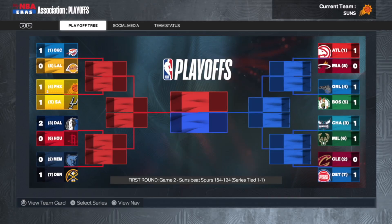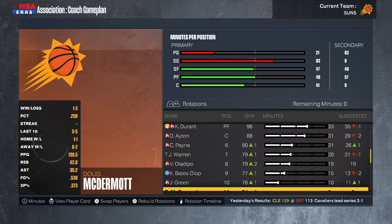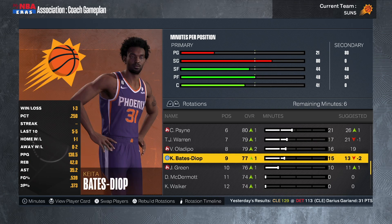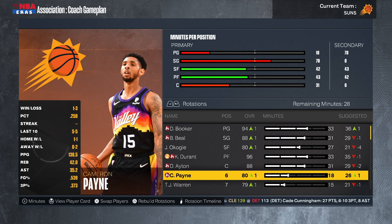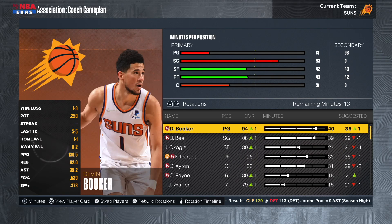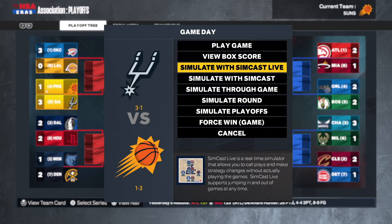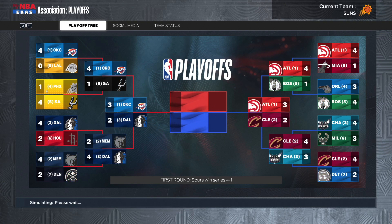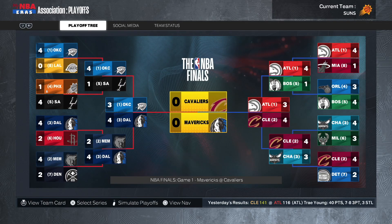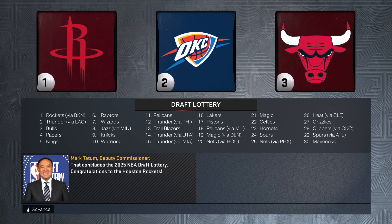We lose Game 1, bounce back to tie it, then fall down two to one. I shorten to a nine-man rotation and bump up minutes for Durant and Ayton to try to win three straight. But it's not enough — we lose in five games, which is really disappointing. The Mavericks win the NBA Finals, with Luka Dončić as Finals MVP. It's a good thing we won the championship in Year 1, because this result would have been brutal otherwise. We only have one season left.